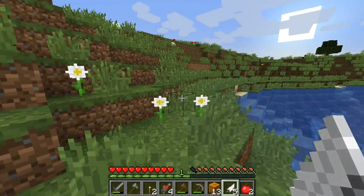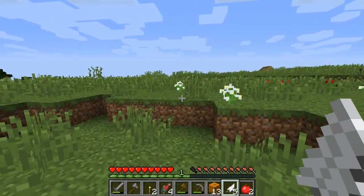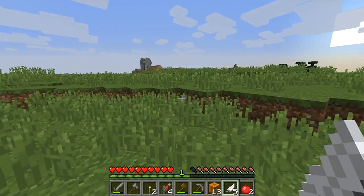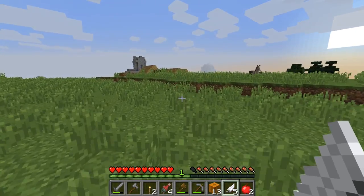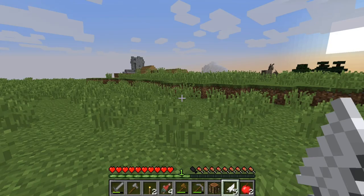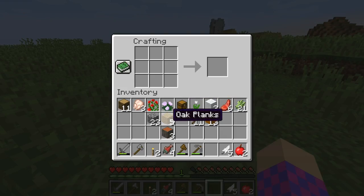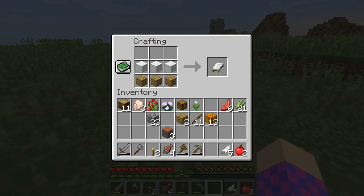I'm not going the right way, am I? Should I follow the river the other way? It's getting nighttime. I found a village! This seed's awesome - there's everything around me. Let me make a bed because I ain't facing no mobs. Quickly, quickly, hurry up! There we go - we've got a bed.